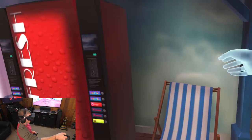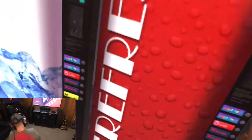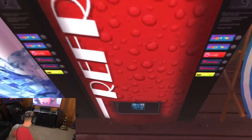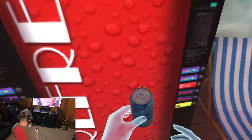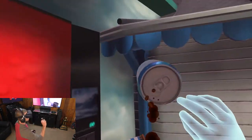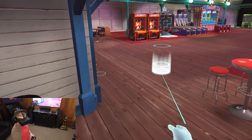Over here we've got a cola vending machine. Pop in a coin, get your favorite beverage, and out comes a pop. Need some of that. Throw it in the trash — don't want to litter.